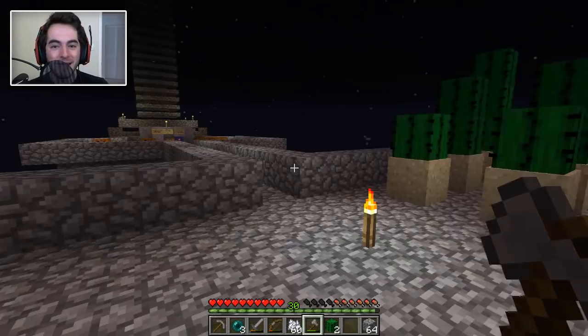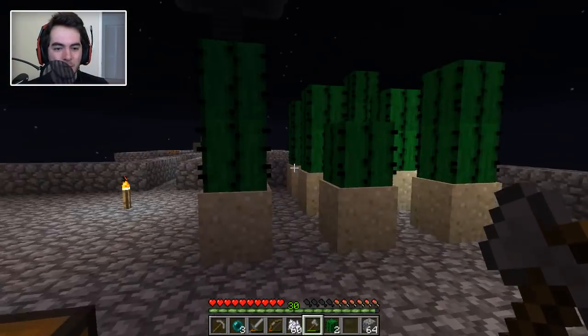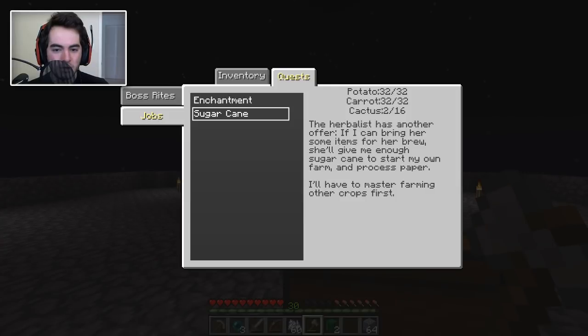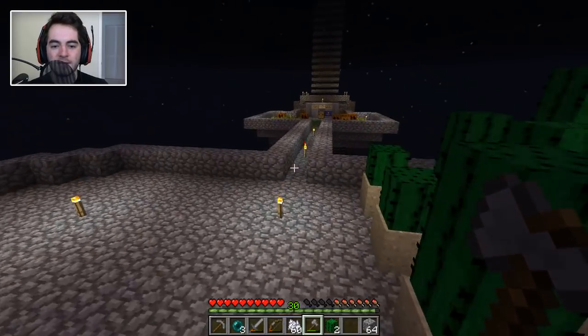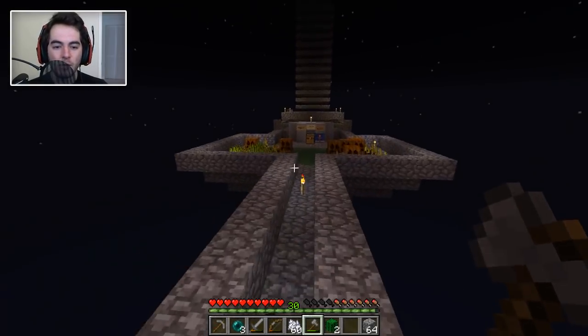I've got a pretty decent cactus farm going. In fact I think if I took all this cactus out at the moment, I would be good on the sugar cane challenge. I may be far beyond it, so that's pretty cool. I also have the pumpkin challenge completed - the pumpkin portion of the enchanting challenge completed.